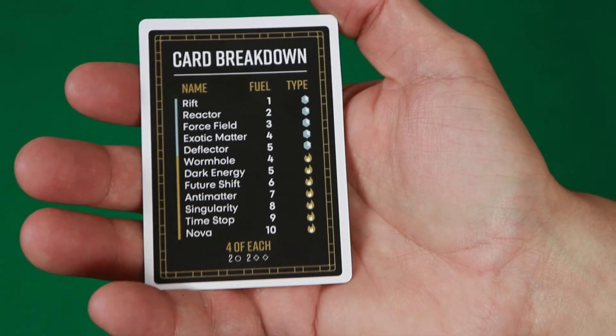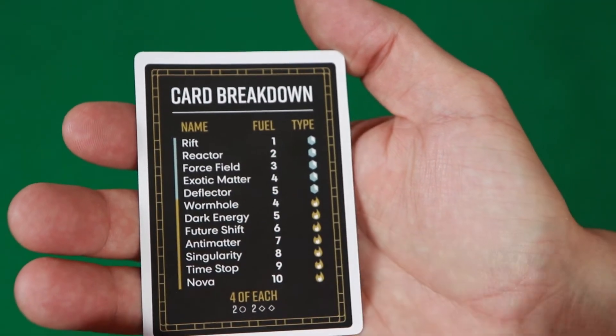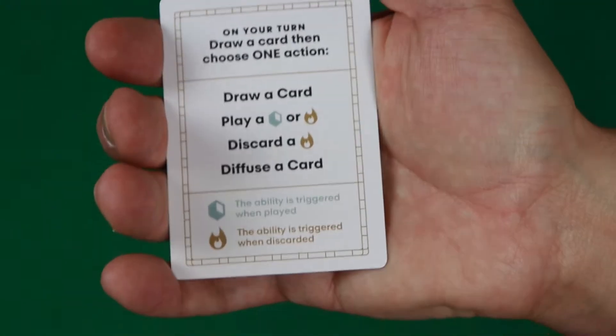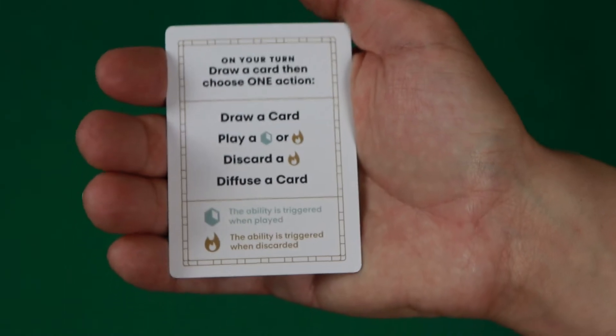The first thing I wanted to show you was this card breakdown card they have. It shows you what all cards are in the game, what the fuel cost is on each one, which is great. And then over here it shows you your little player aid. I suggest having this in front of you throughout the game.